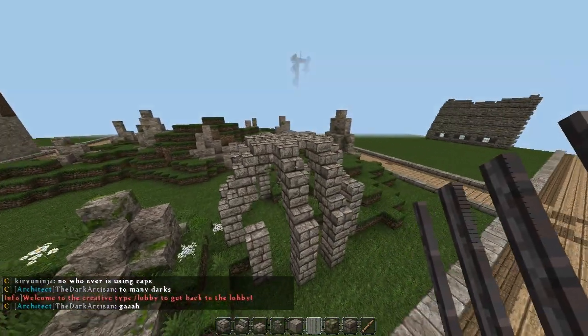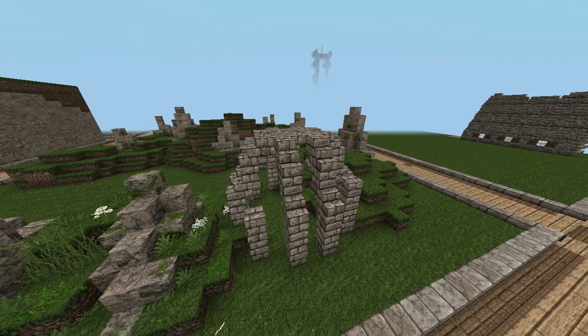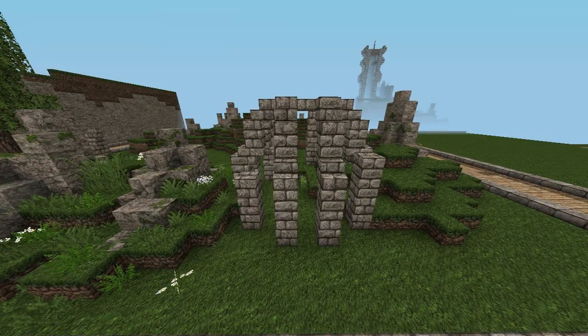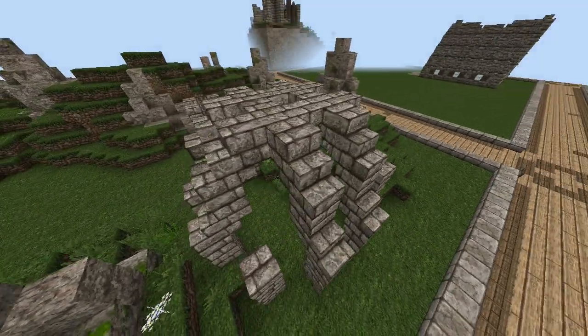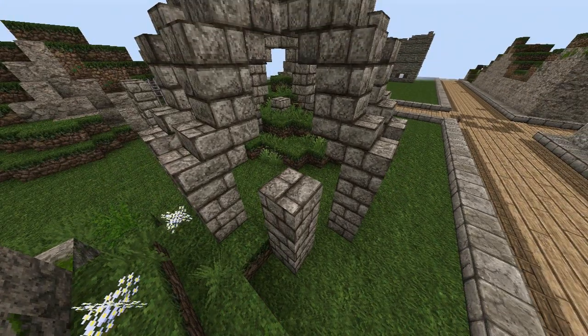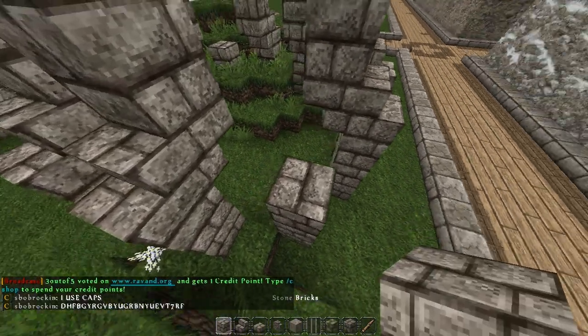So you see right here, this looks disgusting. It looks horrible, ugly piece of crap. Now, with ruin-type builds, what you want to do is know what you want to make. I wanted to make some kind of dome shape, nothing too special, have some stuff on the corners. Now I don't have to worry about the stuff on the corners connecting up.